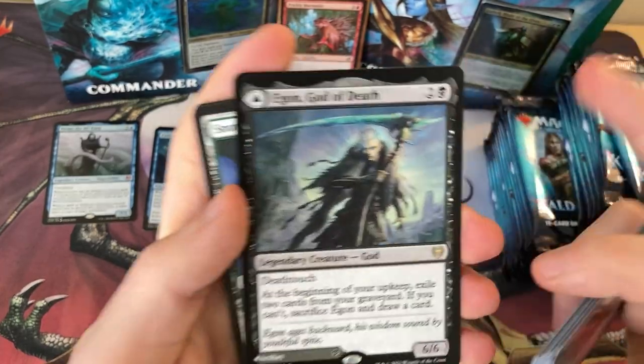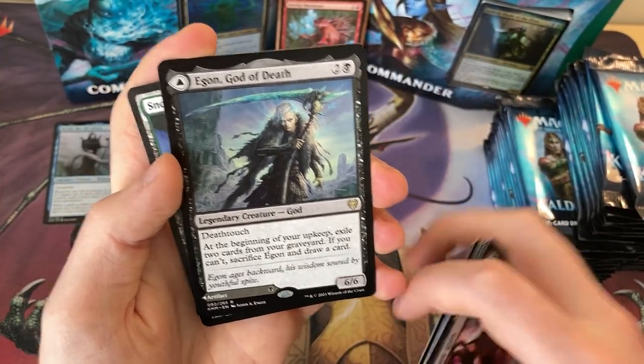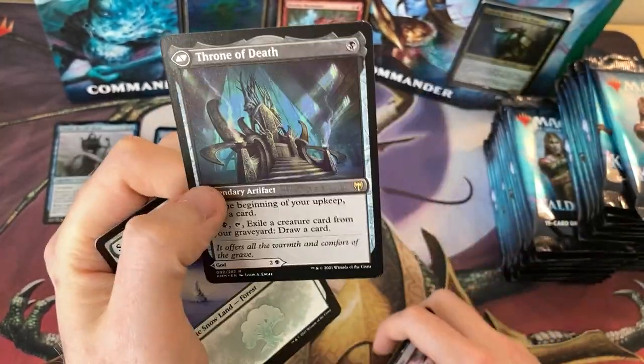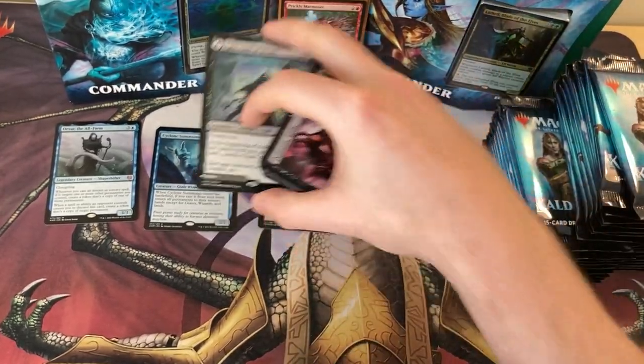Egon, God of Death. It's a three-cost 6/6 with deathtouch, which is pretty goddamn cool. And it's a modal double-faced card — it's got the Throne of Death on the other side. Stick him here.